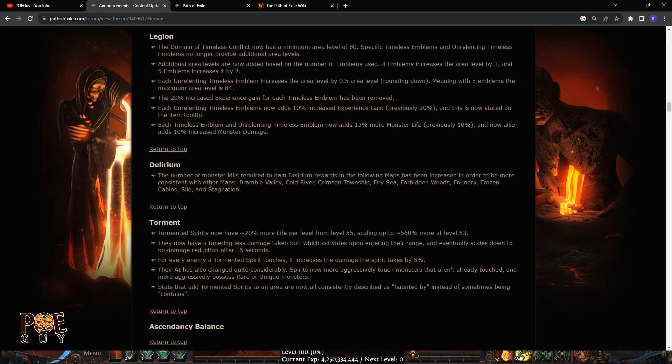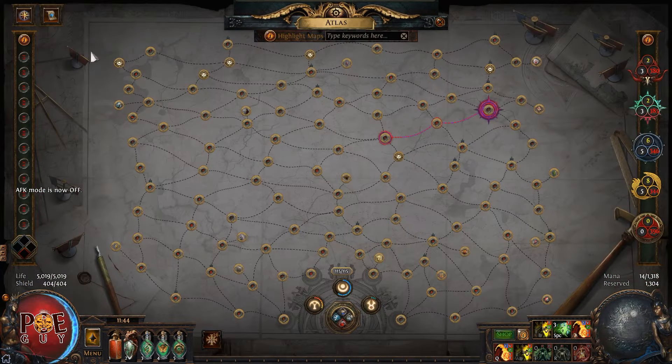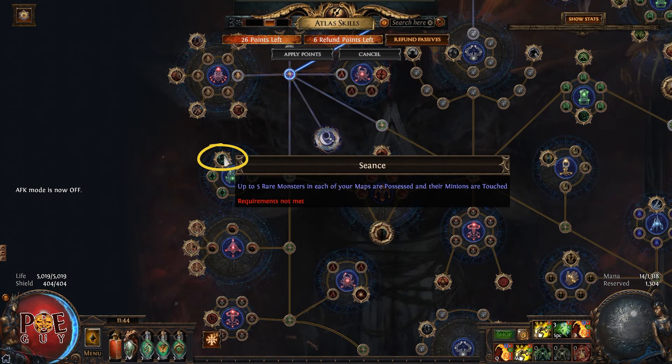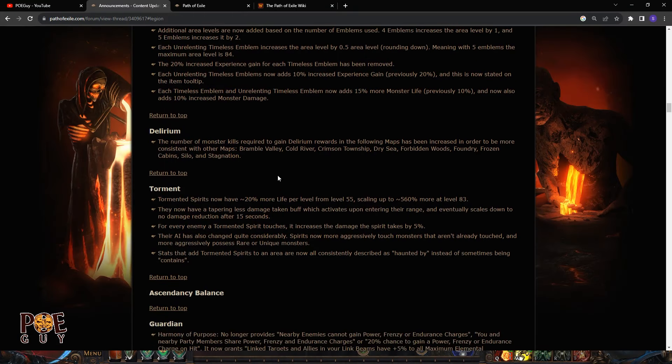At the moment in-game, the only notable that makes the Torment league mechanic interesting is the one where up to five rare monsters in each map are possessed and minions are touched, giving more loot. I use this strategy when farming Crimson Temple for more chance to get the Apothecary. But now things change — this is huge because it will make torment farming something truly useful.